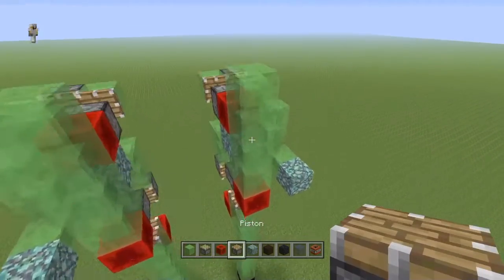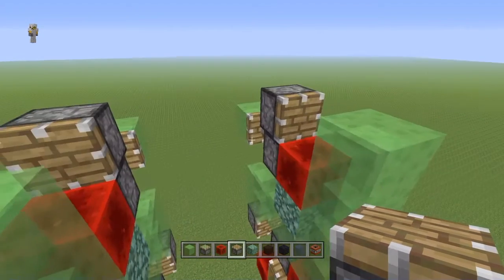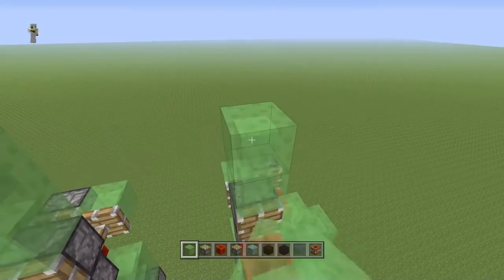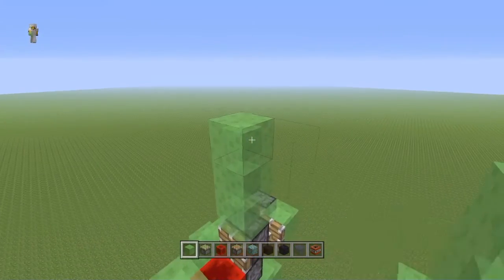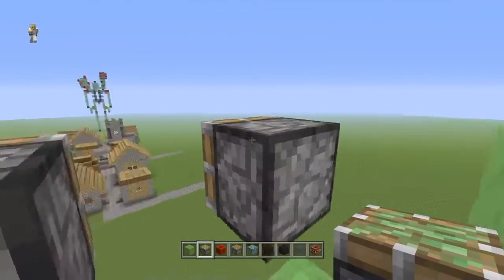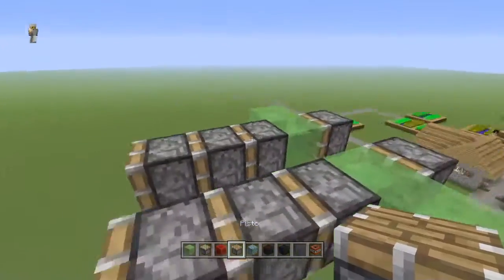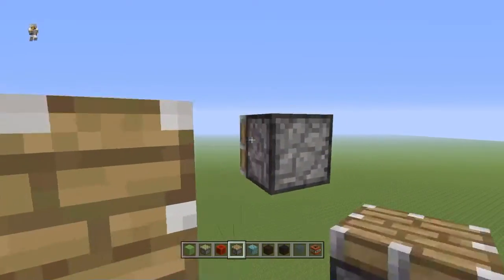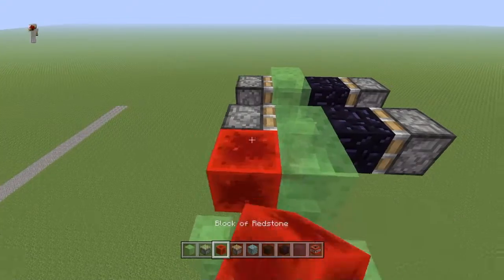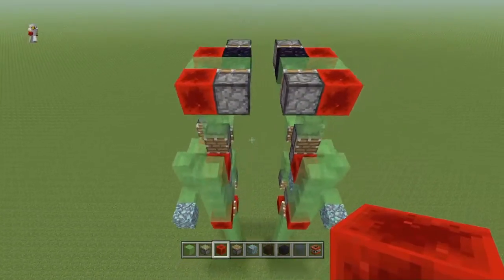So once you've done this, we're going to add our engine in. Grab your pistons and place one piston coming off the top of each sticky piston here, then grab your slime blocks and come off the top of each of those pistons with three slime blocks apiece. Once you have this overall look, come inward with your slime blocks — one on each side — then grab your sticky pistons and come off the front of these slime blocks with your sticky pistons facing straight into them. Grab your regular pistons — these will be caterpillar engines. To power them, place in your immovable blocks, then grab your redstone blocks and place them on this slime block. This will be our engine, and these legs will move forward.